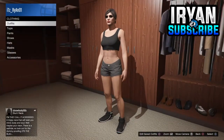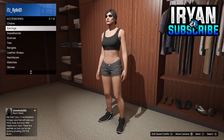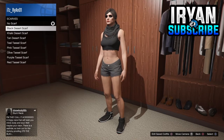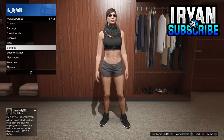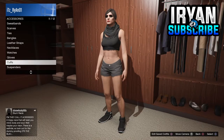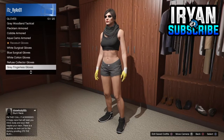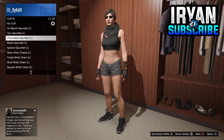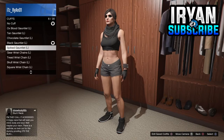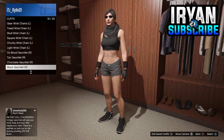Once you've done that, go back into your wardrobe and go down to accessories. From there go down to scarves and equip the black desert scarf. Then go down to gloves and equip the black fingerless gloves. Then go into the cuff section and equip the same cuffs I do now, or change them up if you're creating the outfit in different colors.